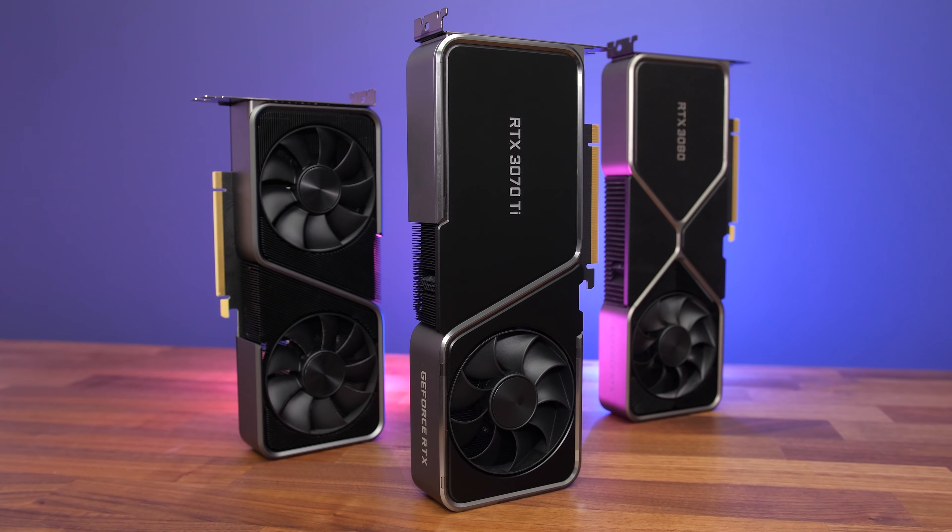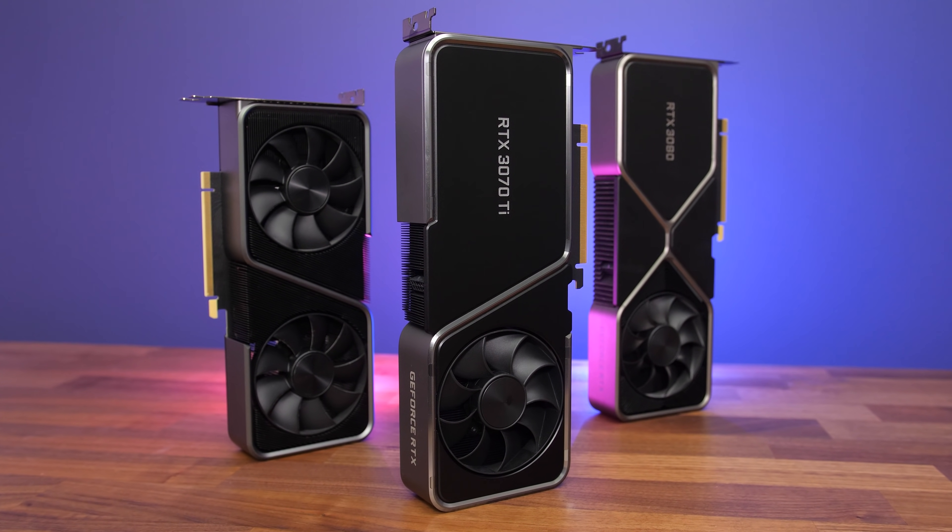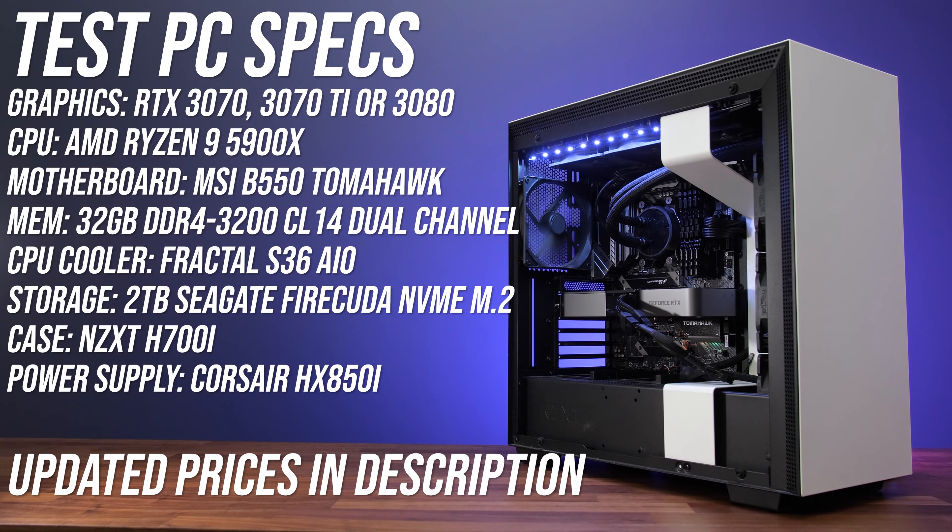I'm testing with Nvidia's Founders Edition for all three graphics cards at stock. The system uses an AMD Ryzen 9 5900X CPU and 32GB of DDR4-3200 memory as the key specs, with MSI's B550 Tomahawk motherboard, and resizable bar was enabled on all three cards.